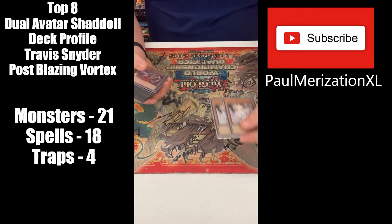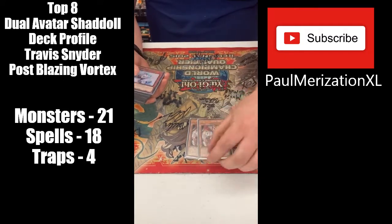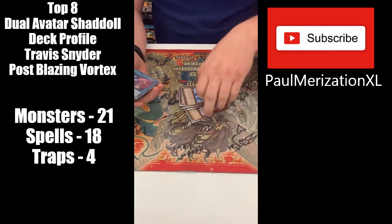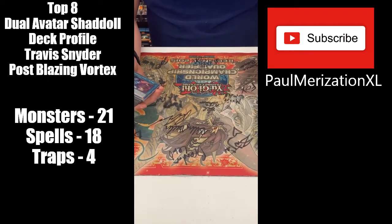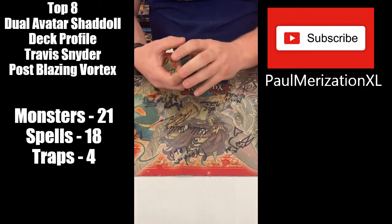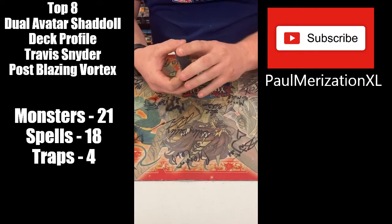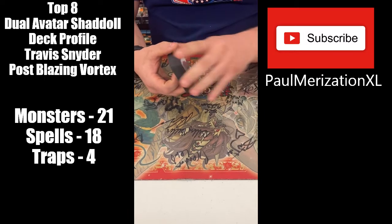For hand traps I played two Ash, two Ogre, two Valor. How did Ogre help in the matchups? It was more of a discard outlet for Shadal Fusion for Construct, instead of having to send something like Valor.